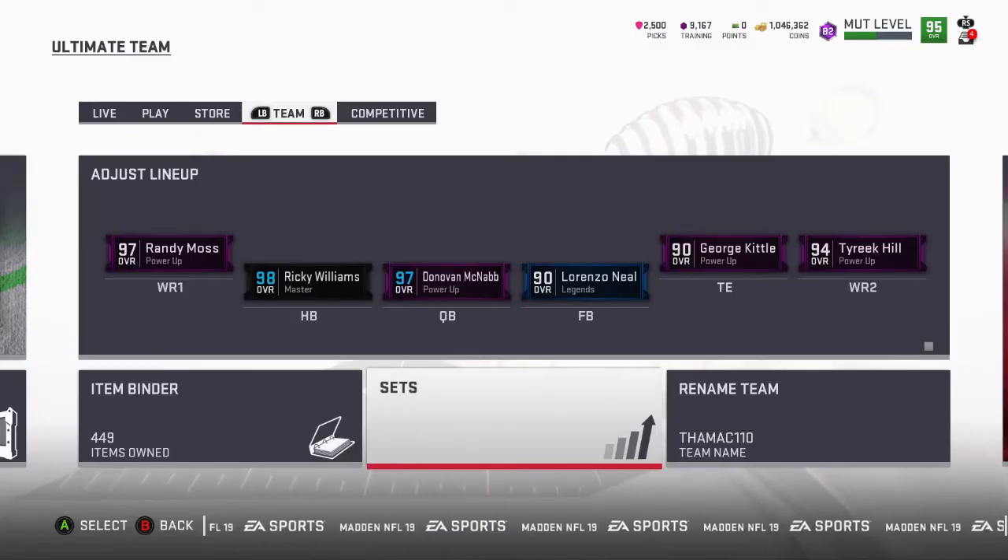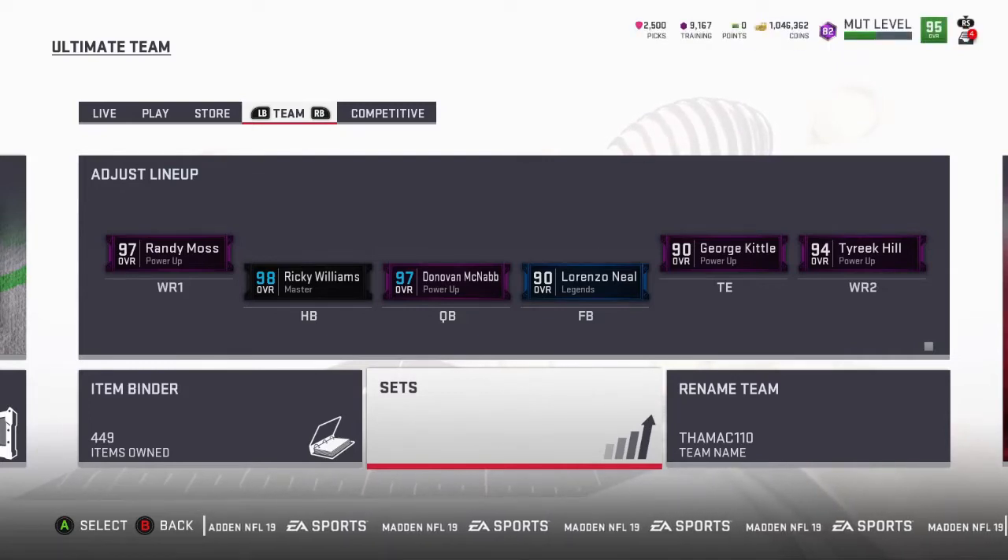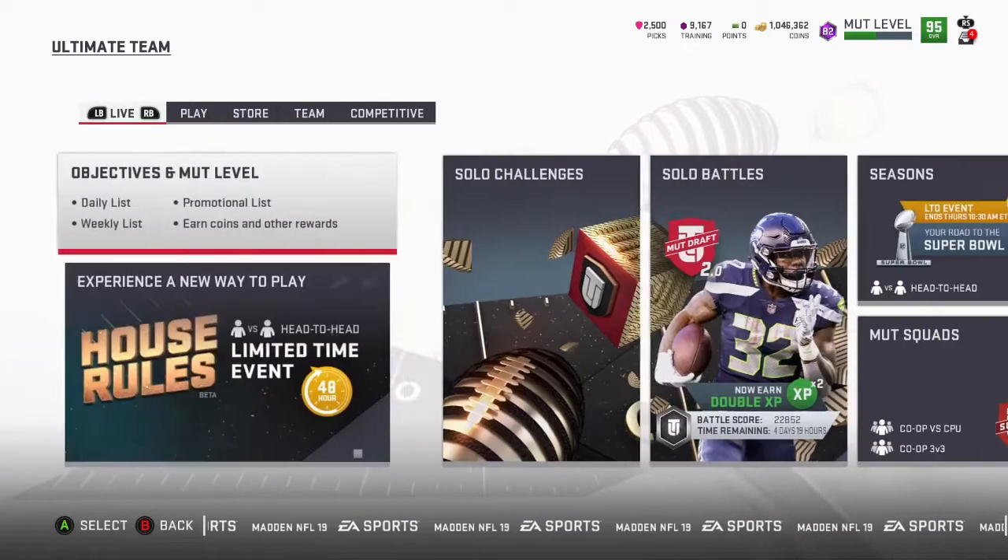What's up, my fellow Madden Soldiers. Today I'm gonna tell you how I became a coin millionaire on a no-money-spent team in practically 10 days. I went back to my last video when I actually went down to like 1,000 coins on my 94 OVR no-money-spent team, and from that time to here it's been 10 days. Let me tell you how I did it.